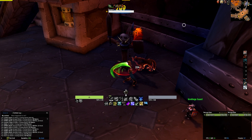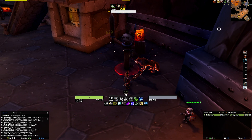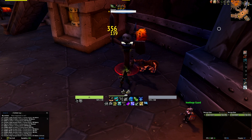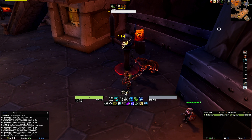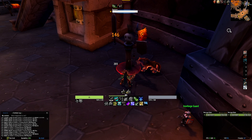The second row of icons tracks your cooldowns and utilities, including Coordinated Assault, Aspect of the Eagle, Turtle, Faint Death, Intimidation, Muzzle which is your interrupt, and Freezing Trap. Above your icons, you'll see a green bar that denotes how much focus you have, and the white figure tells you exactly how much focus you have.